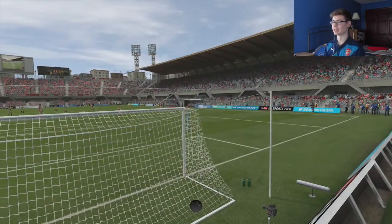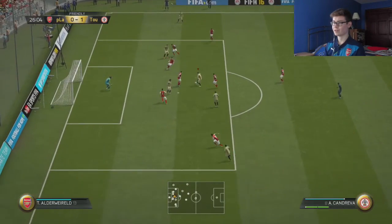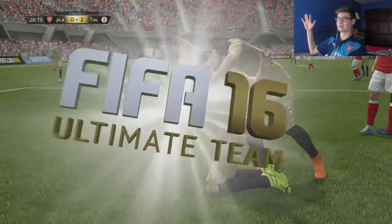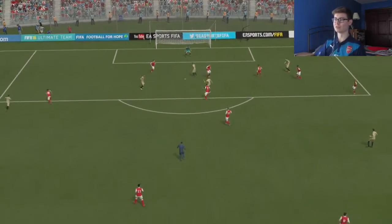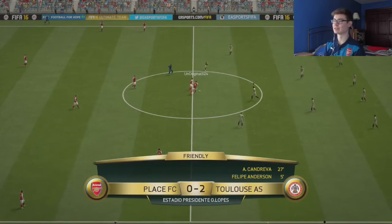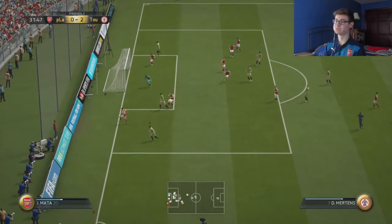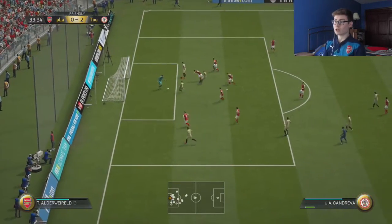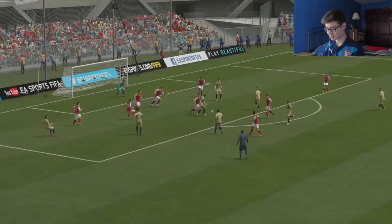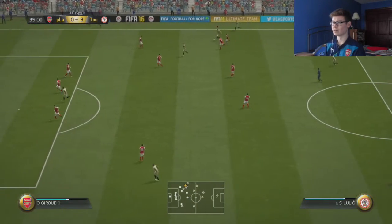Yeah, I'm going to put him at center attacking mid just to see how different it is. Kondreva — he's so much better in the middle, he is so much better, although to be fair I'm pretty sure if you put anyone in the middle they'll do better than on the wing. I have no idea what his positioning stat is — let me look it up. His positioning is only 79, but he's still there for the team — that's not that bad.